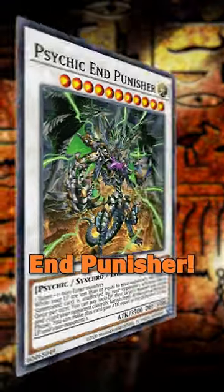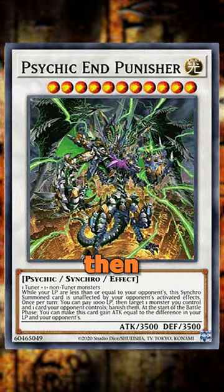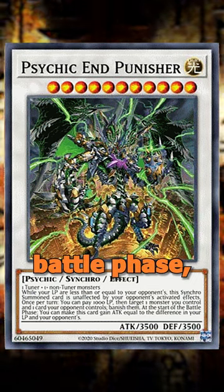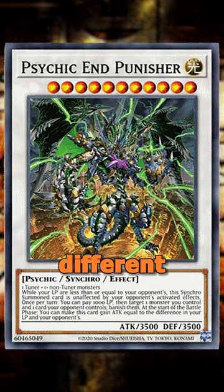Number 2: Psychic End Punisher. If your life points are lower than your opponent's, this beast is unaffected by your opponent's activated effects. Plus, in the battle phase, it gains attack equal to the difference in life points.